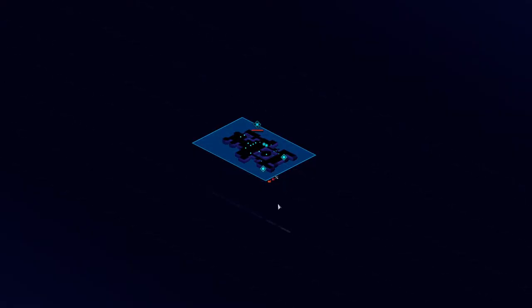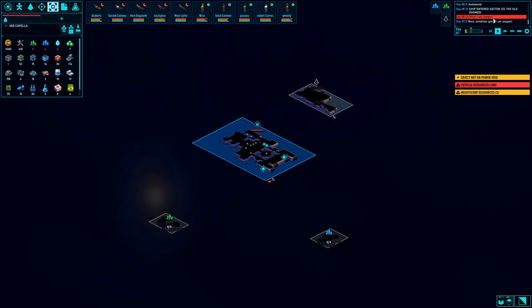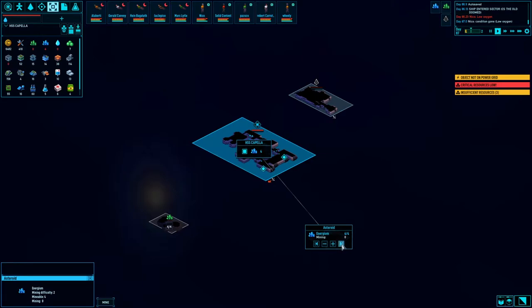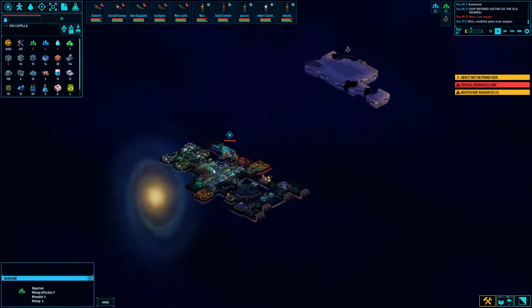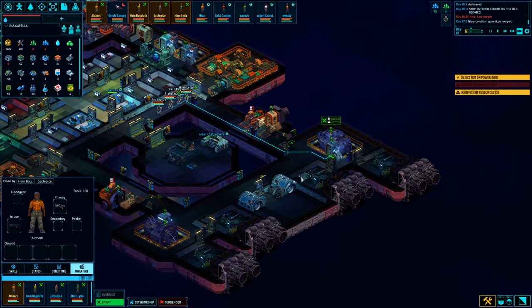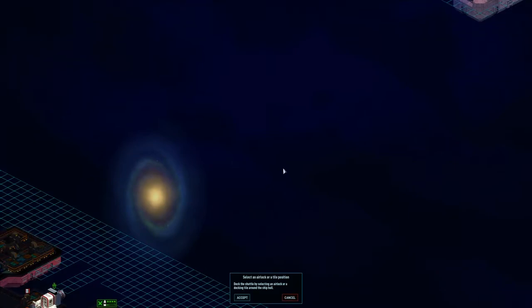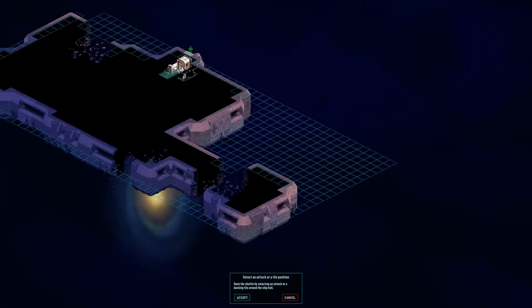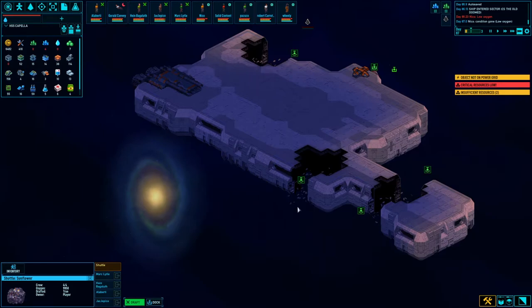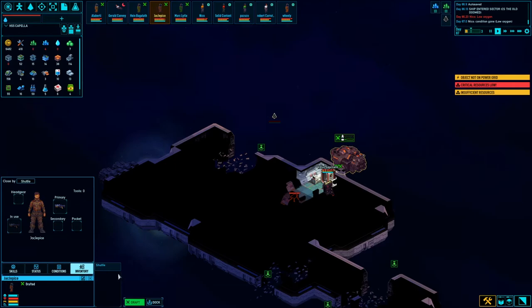We're gonna go up here, hit this, recon this on the way through, get this stuff — pretty good haul I think. Take on that derelict and then keep moving. I have to check what day we're on — might have my day 100 coming up, and I do. Team one, you're in a good position — go take care of that for me. Just about done researching — I think it's optronics something.